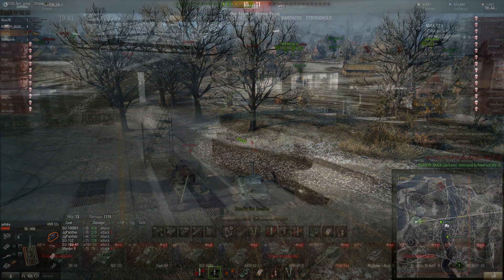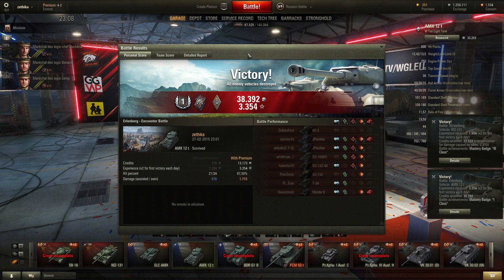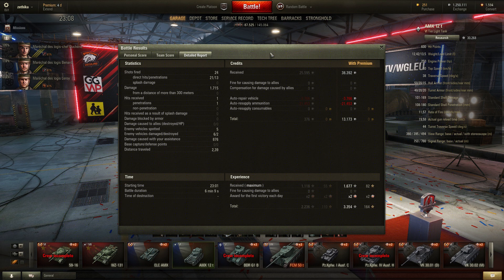Let's move on to the post-game stats. This was a first-class mastery badge. I earned 38,392 credits gross, 3,354 experience earned with a 2x victory. I was by far the one who earned the most experience on both teams, but I was third in damage with the KV-3 and one of the Jagpanthers on the enemy team doing more damage than me. I earned a measly 13,173 credits net and I only did 876 spotting — well, assistance — damage. Which is actually a bit surprising now that I think about it.